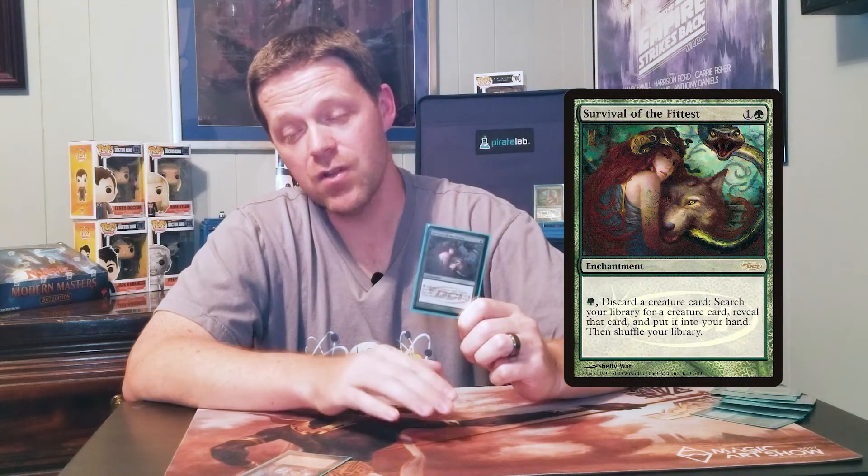Post it down in the comments below, or just post your favorite creature to play with Recurring Nightmare. Now, the best enchantment to play with Recurring Nightmare is Survival of the Fittest. These two cards were in the same set — that's right, they were in Standard together. Someone at R&D read these two cards and went, 'That seems fine. How can that be busted?' How about you just pay a green, discard a creature, get a creature out of your deck, and you have Recurring Nightmare, so you just build your best board over like a turn or two. If you first pick Survival, look for Recurring Nightmare, and vice versa. They combo so well together that some people have altered the two cards to kind of reflect that even more.